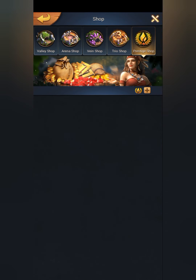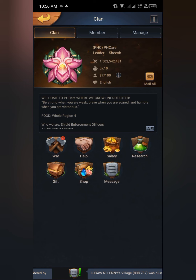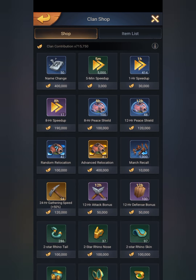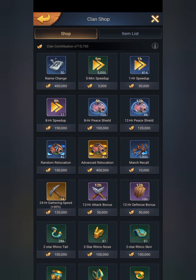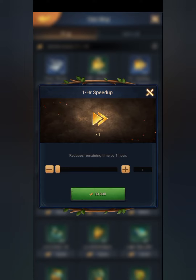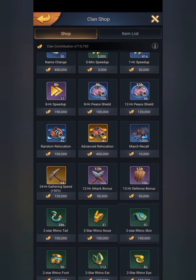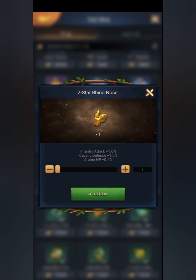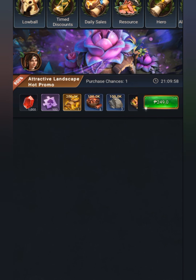Next is the prestige shop — best buy here is the resources. Next shop is the clan shop. If you are a low level and you need speed ups, the best buy is the speed up: 8 hours, 1 hour, 5 minutes. If you don't need any more speed ups, the best buy here is the parts of Reno — spend all your points on parts of Reno so that you can upgrade your statue.